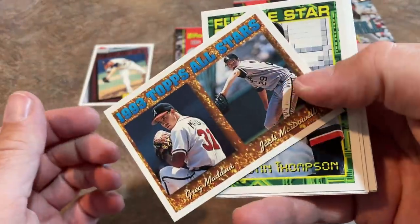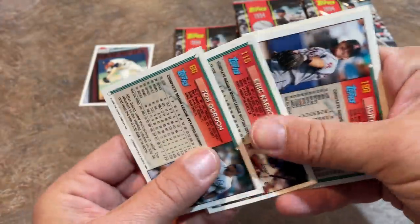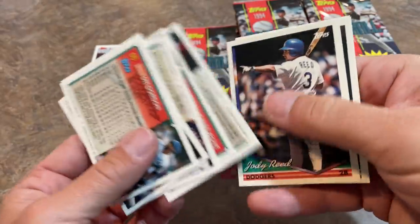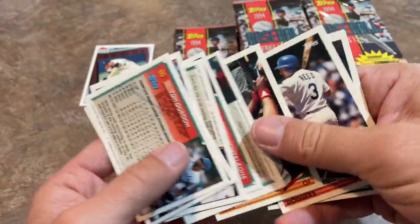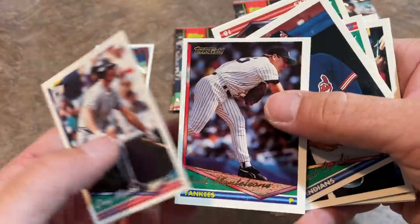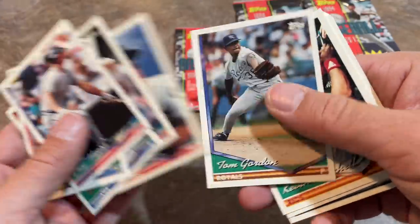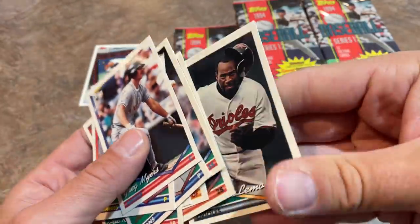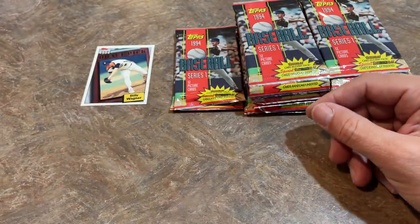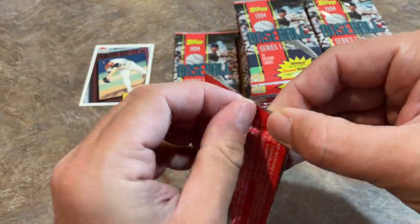There's Greg Maddux and Jack McDowell as starters of the All-Star game. When I think of Jack McDowell, the first thing I think of is him storming off the mound at Yankee Stadium and extending the middle finger to the entire crowd — which is not what you want to do to your home crowd. He had a bad game and the fans let him know, and he let the fans know he wasn't pleased with them either.